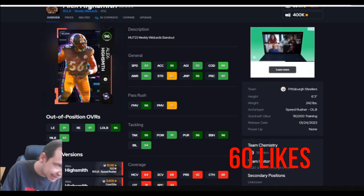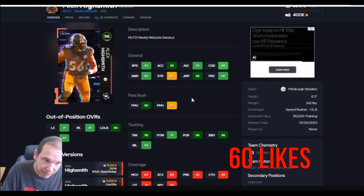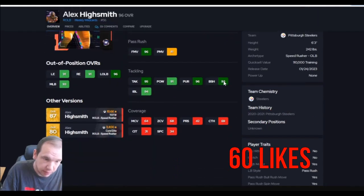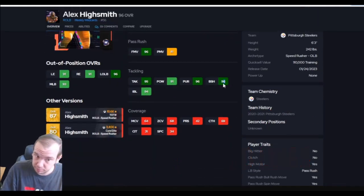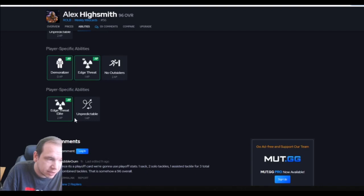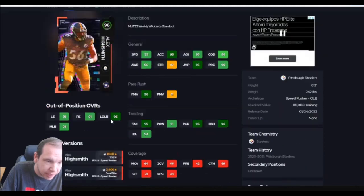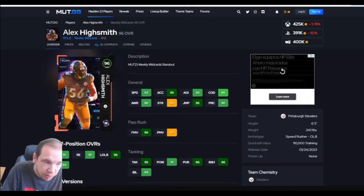Number 10 — Alex Heisman just came out. He does not hit the power move threshold at 90, and he doesn't have the best strength. But block shed is over 95, so this guy is going to help you against the run. He's going to have good speed, though his APs are nothing special. Especially for his price right now, but on a Steelers theme team this guy is going to be fast off the edge.